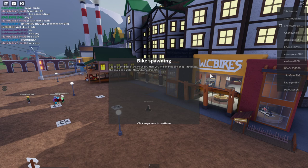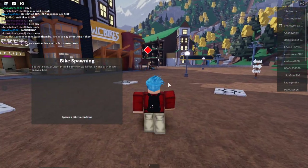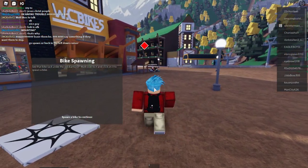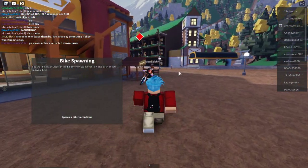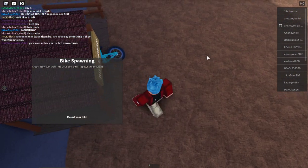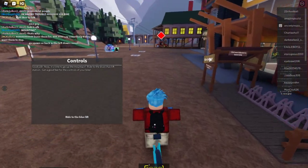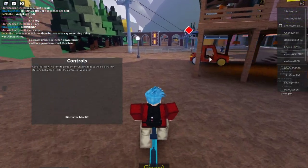Let's start off with bike spawning. Here we are at the base of the mountain in front of the bike store. We're going to click here and come over towards this red diamond. Once you're here, you're going to click on the spawner and a bike will pop out. We have the same default bike for everyone that pops out during the tutorial, and then your profile will load afterwards.